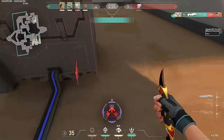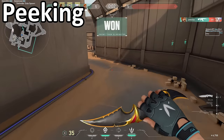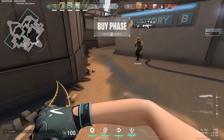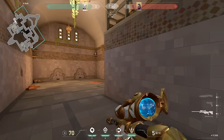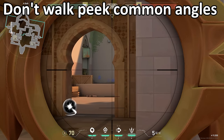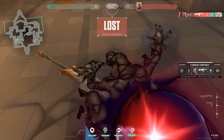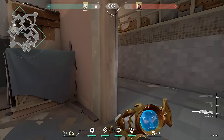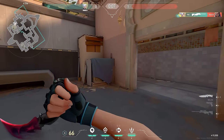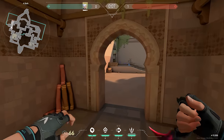Now that we understand the fundamentals of positioning, let's talk about peaking. This will mostly have to do with aggressive angles, because with a lot of passive angles you're already posted up on the angle pre-round. My biggest tip is to never hold shift or walk peak into a common angle with an AWP. Walk peaking will make you an extremely easy shot for your opponent to hit, and you'll get one tapped a lot doing this. Jump peaking into angles helps a lot against riflers, because it'll be really hard for them to headshot you — they'll usually end up hitting your leg or body, which doesn't matter because you can just delete them with the AWP.